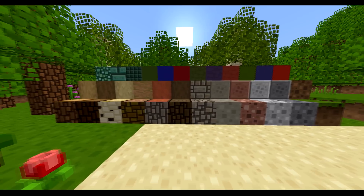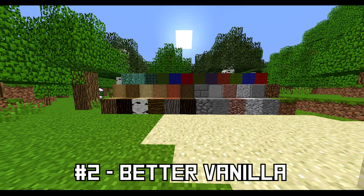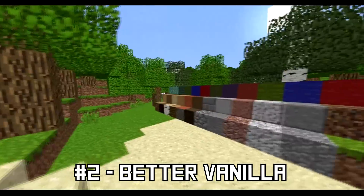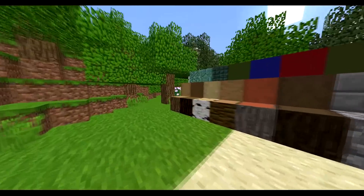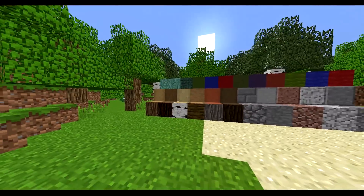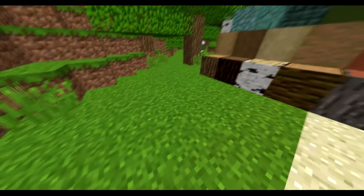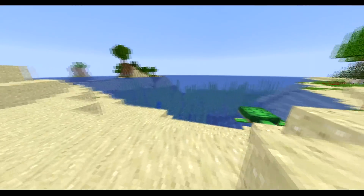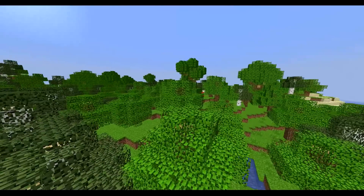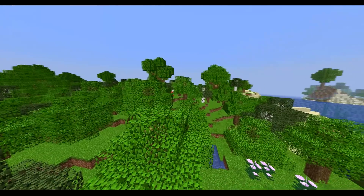This next texture pack is for those of you who really like the original default feel. You might be thinking we're actually in default Minecraft, but this is called the Better Vanilla Texture Pack. If you compare them side by side, you'll definitely be able to tell the difference. This texture pack is much more vibrant, colorful, and just overall a prettier look than original Minecraft. You can really tell in the grass, the leaves, the color of the water and the sky. It's a very slight change, but you will absolutely notice it, especially if you have played on the default for several hundred hours.